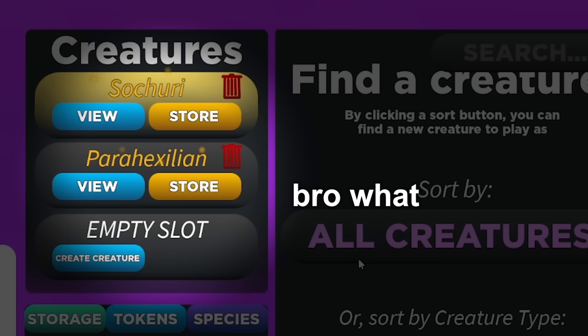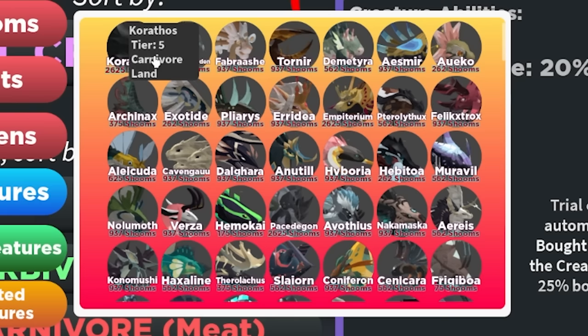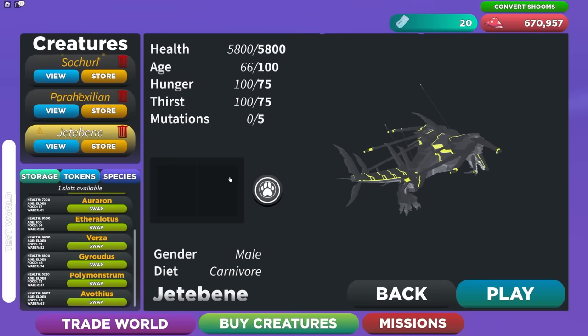You might be wondering where it is — it's in your inventory, just scroll down if you don't see it. There's the Jetty Bean. You'll notice an icon meaning you don't own the species, because you got a stored version when buying from the creature shop.